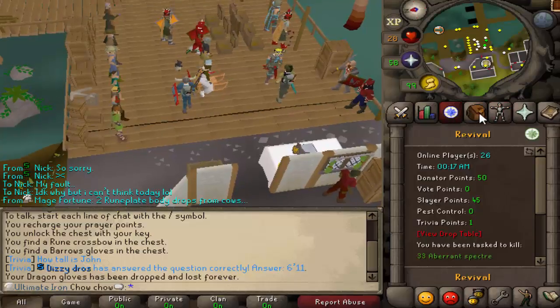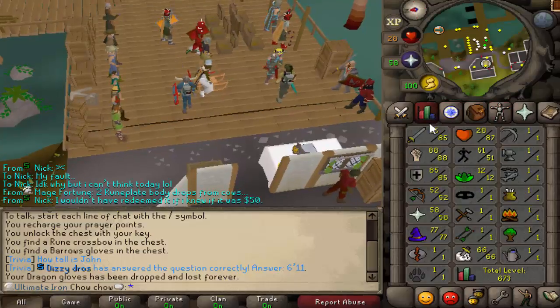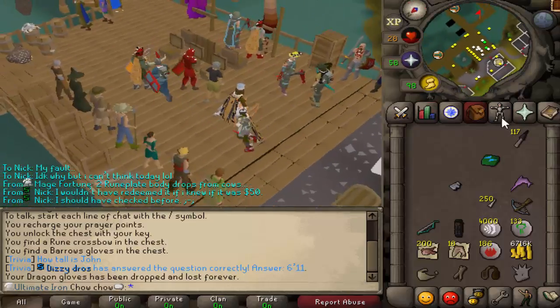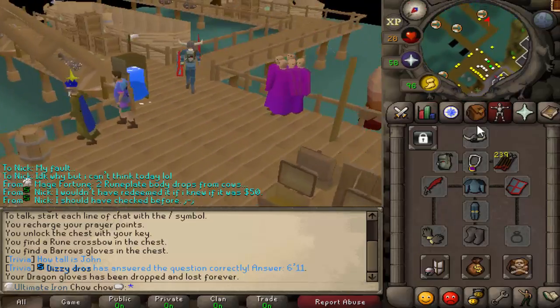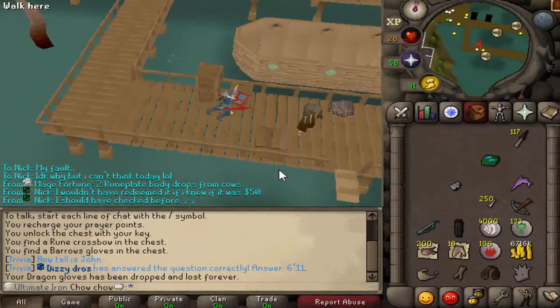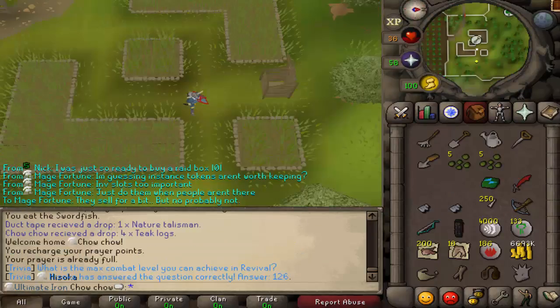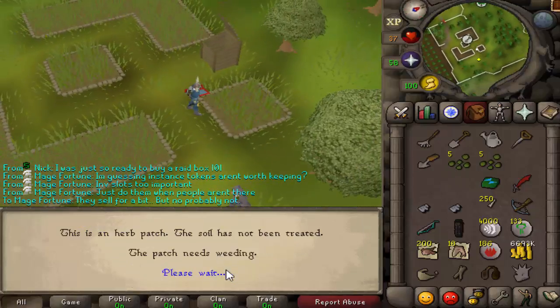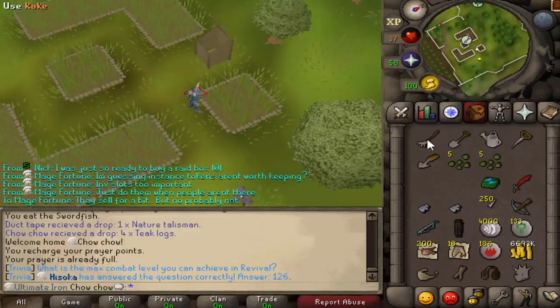I don't have a Ring of Wealth or anything, so I can't determine exactly how dry I am. I'm just not getting lucky. This praying constantly thing is not working out, so I really should just spend the time and get my Herblore up. I'm just going to do Farming because we really gotta get Prayer Pots - I'm tired of having to kill three monsters and then bank.